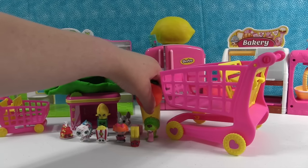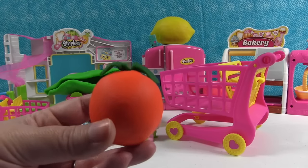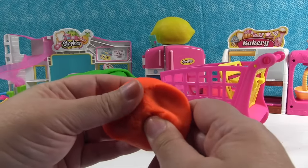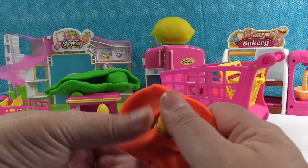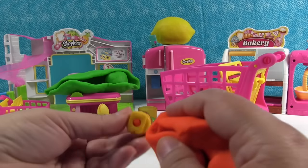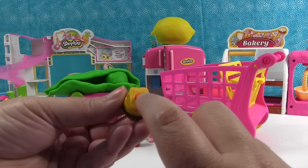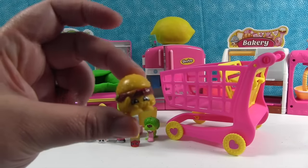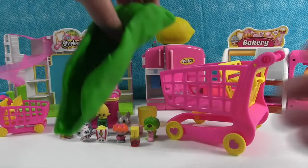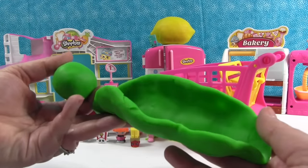Now it's time to open the clementine — the very specific clementine. Look how cute it is. Maybe we shouldn't open it, maybe we should just save it. Paul's very creative with the produce. This is good fresh Play-Doh — it's so squishy. We have a Play-Doh-ified Cheesy Bee, and there's Play-Doh down in the hole. If you get Play-Doh in the hole of a Shopkin like this, you can use a pencil and dig it out — it comes right out.